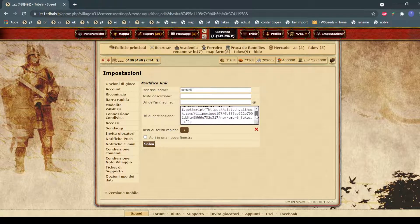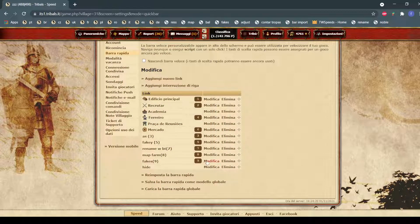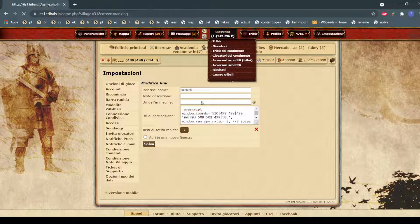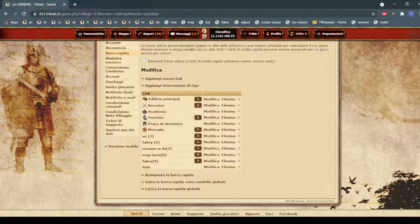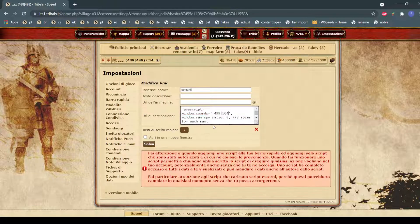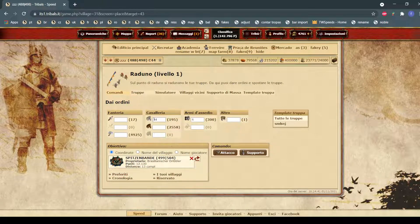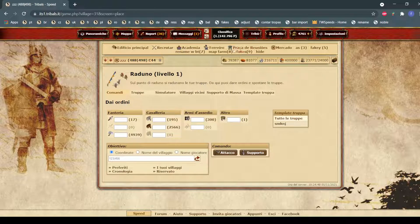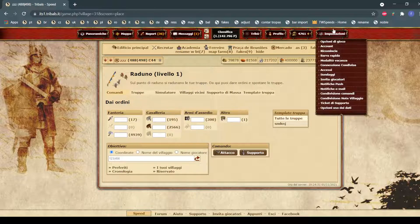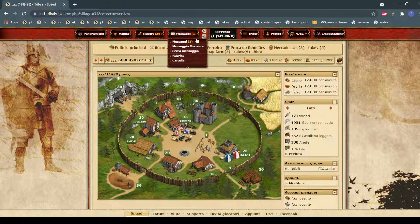This script adjusts your attacks to comply with the fake limit. It's already set to one percent since most rounds use that. When you want to fake someone, you go here, change the coordinates to your enemy's — for example I'd put these coordinates in — then click the script, it fills in with units at the correct ratio. You can send as many fakes as you want to as many coordinates as you want.